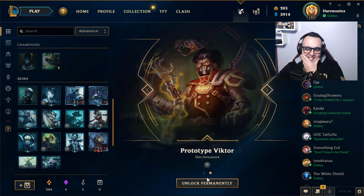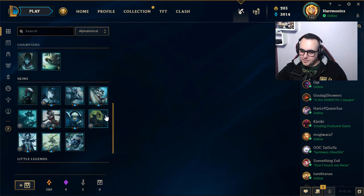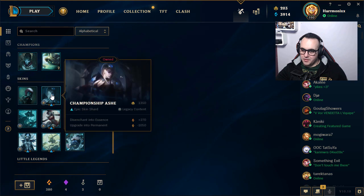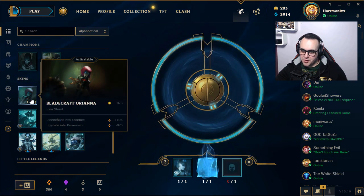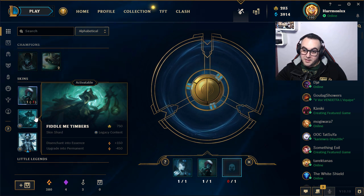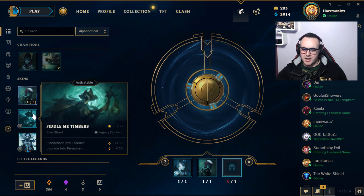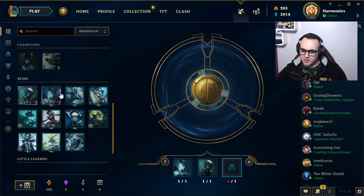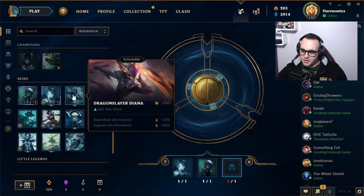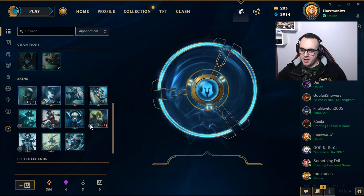You see — every time we use the most expensive and most beautiful skins in the re-roll, we get the worst skin back. It's okay, guys. Malzahar. Now let's re-roll Championship Ashe with Bladecraft Orianna and Fiddle Me Timbers. Actually, I will upgrade Fiddle Me Timbers — I think it's the last skin missing in my Fiddlesticks collection. And Headless Hecarim — I have this skin.